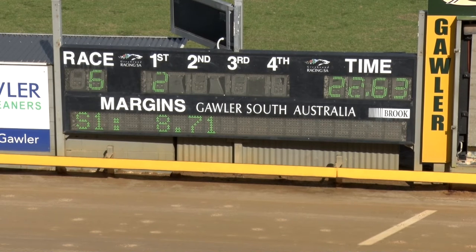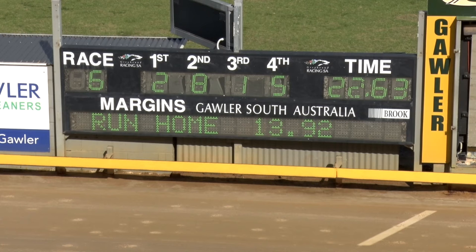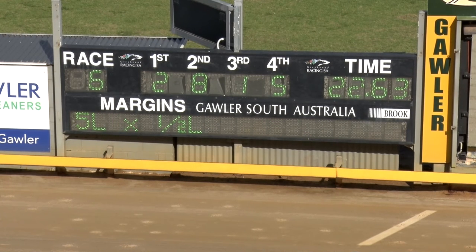22.63 the gallop — number two, Silverstone too powerful. Aston Stellar grips on for second, and third number one out, Sutton Abbey getting home into third. Five gets fourth — Helmet Giblet. So two, eight, one, five — five lengths by half a length. 22.63, run first sectional 8.71, run home 13.92. Race six at Gorla, favorite too good.